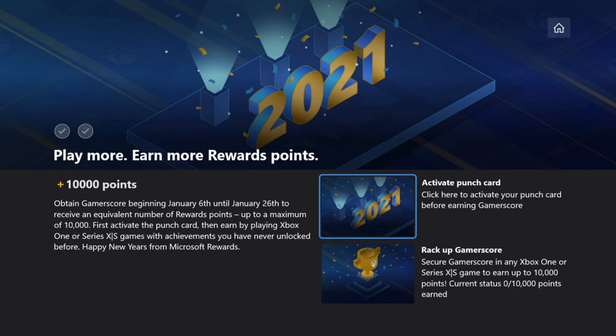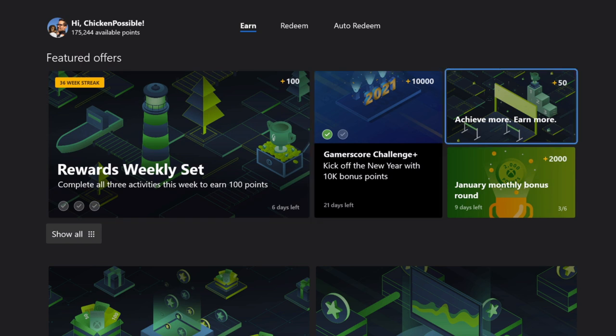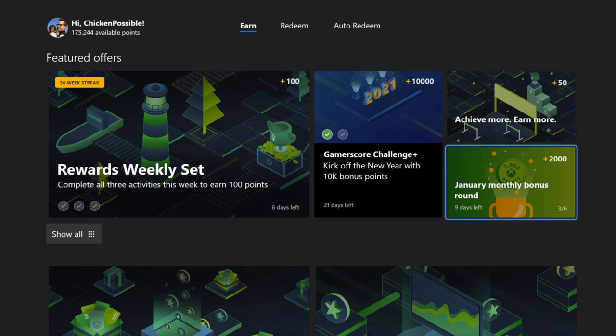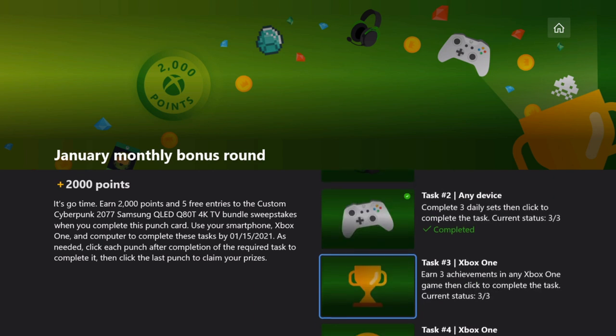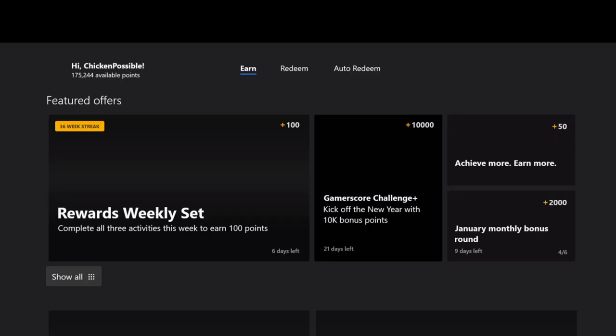We're going to do a separate video where we talk just about recommended games for that, so stay tuned for that one. We'll need to click on task four after we activate that punch card to get the check mark, so let's do that now. Now that we've activated the punch card, it should be green. We should have a check mark there for task number four, finally.